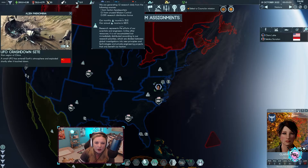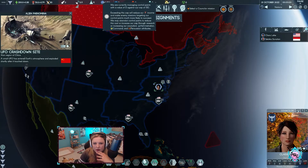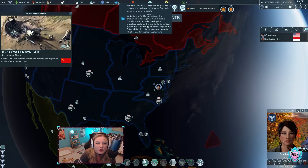We are generating 1.2 research daily. Research represents efforts of our scientists and engineers. Unlike other resources, it is not accumulated but immediately distributed according to our resource priorities — divided between global investigations into new principles and technologies and private engineering projects that only benefit our faction. We are currently managing control points with a value of zero against our cap of 130. Exceeding this cap will reduce our income and make enemy missions targeting our control points more likely to succeed.